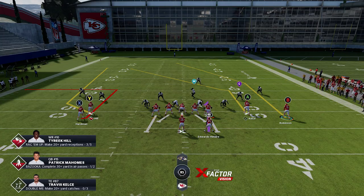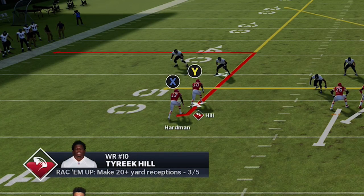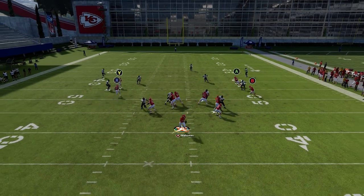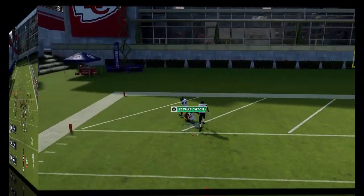While the play works just like this, you can create even more separation by putting the B route on a drag. That creates essentially the same concept as the bunch — your flat beater and your 10-yard out route. You can see the B route comes across and pulls that cornerback, and then you'll have even more separation. So that's an additional option you can use.